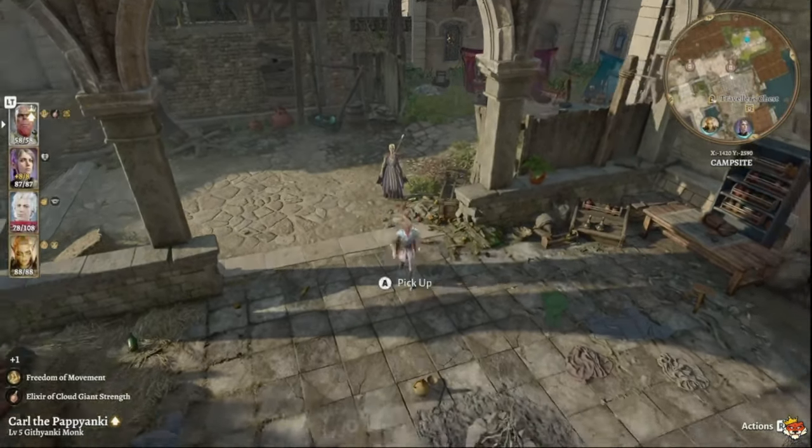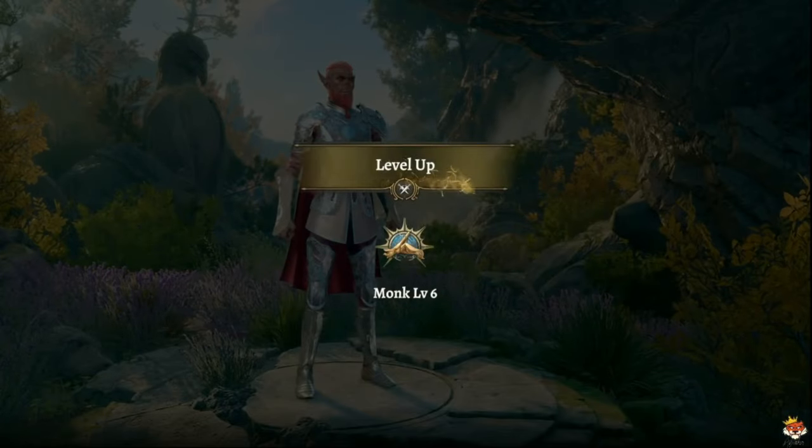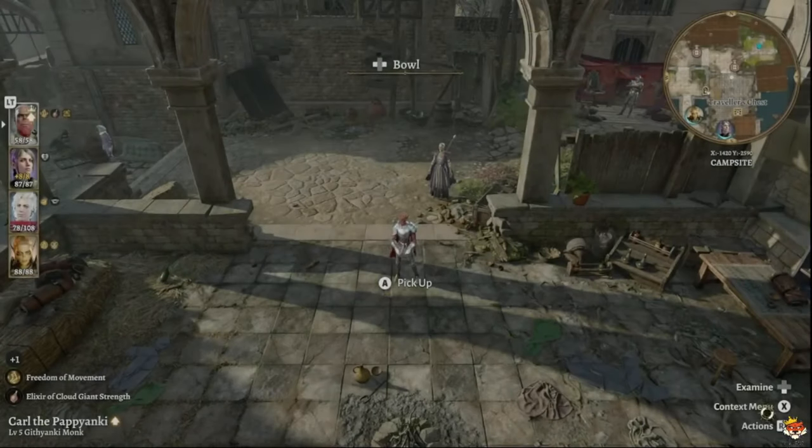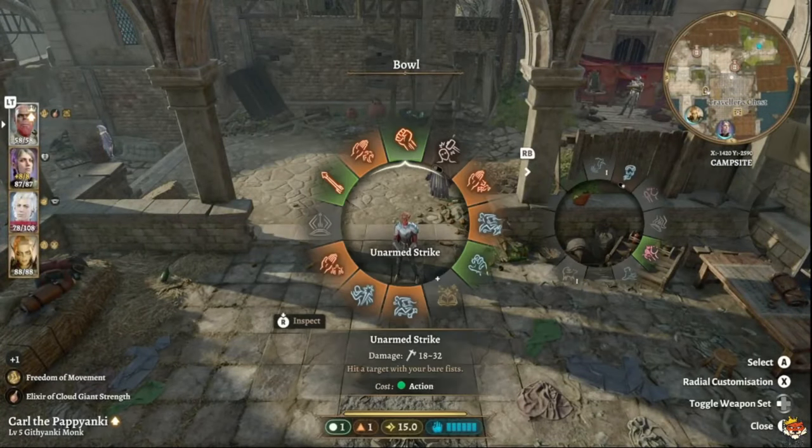Here's a quick look at current stats: my Strength is 27 right now, and as you can see I'm hitting for 18 to 32 damage. That's pretty good — this is what you'll be working toward with the elixirs and Tavern Brawler combination.